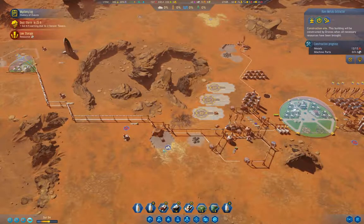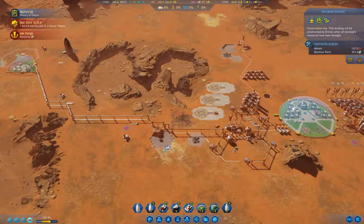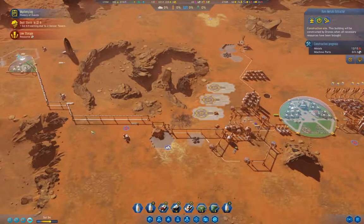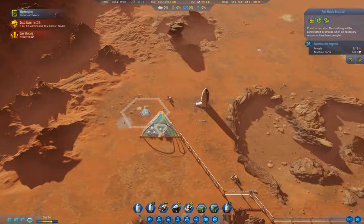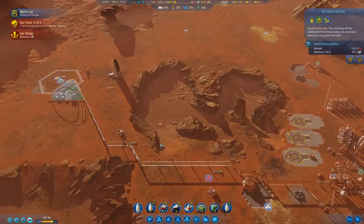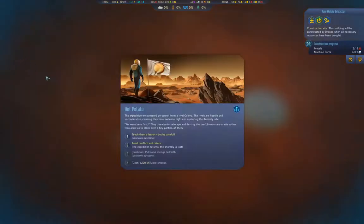When the rocket arrives we should then very quickly get enough funding that I can call in a supply pod, and I will do that over here. We're not getting the hot potato — personnel from a rival colony. Unknown outcome: teach them a lesson, but be careful. Unknown outcome. Let's teach them a lesson.